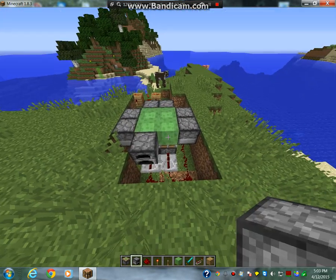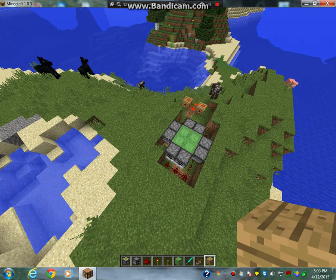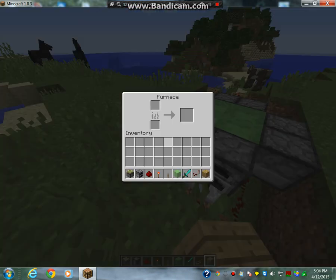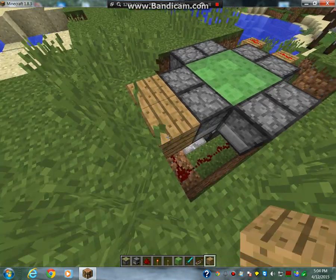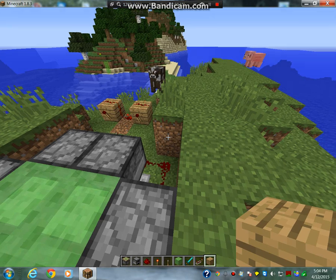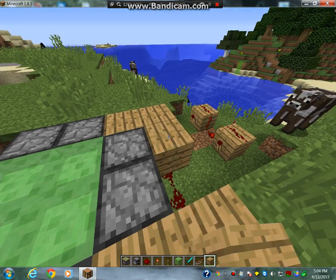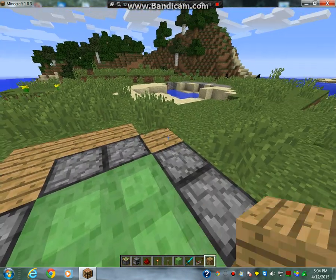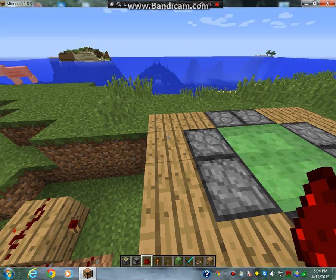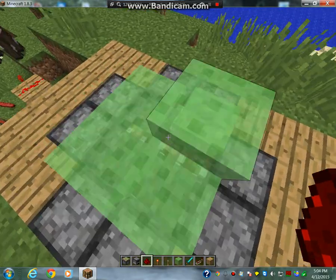Once you get all of that done, just cover up the area around all the redstone like this. You don't really have to do that but I prefer to because it makes it look a little better. Then once you do that, all you've got to do is place a piece of redstone and jump on — and you've got a trampoline!